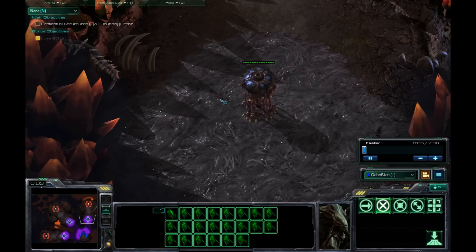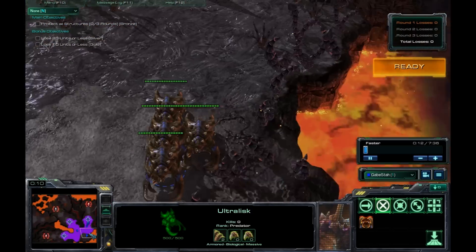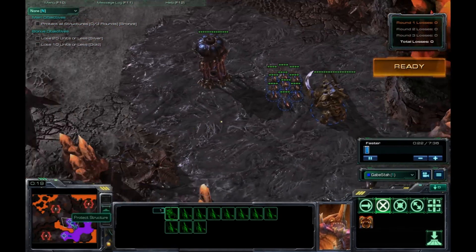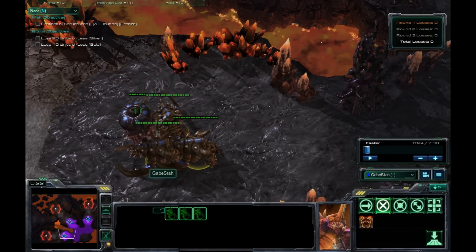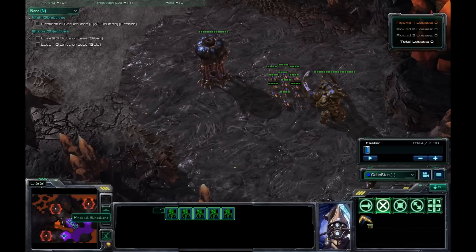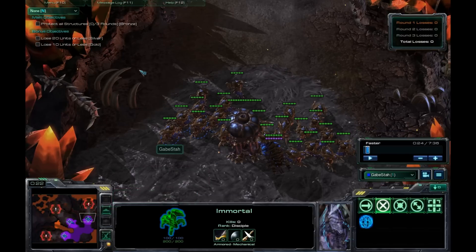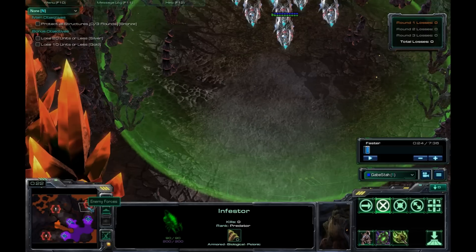Like the other challenges in this set of three, these are all about starting off with an army and splitting it up to counter the three waves as best you can. The setup for this first set is three Ultralisks against the Colossus, one Ultralisk and the rest Zerglings for the Immortal, and then everything else including your Infestor for all the Void Rays.